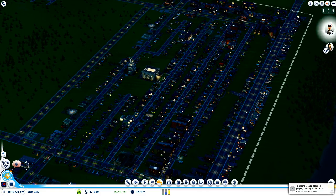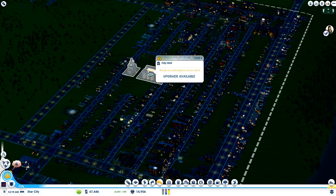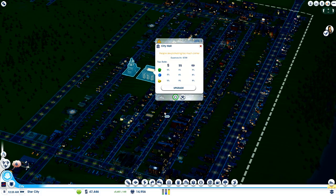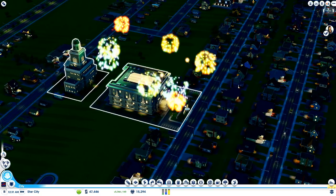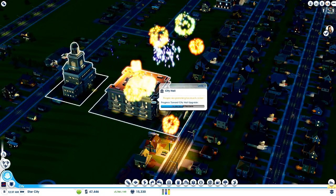You know what — I'm going to cancel a mission because I don't even know what's going on. Upgrade available. People are protesting too much crime. I'm going to upgrade my city hall. Woohoo — celebrate that new city hall.